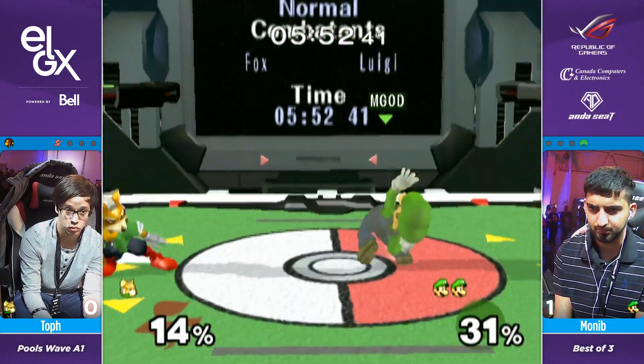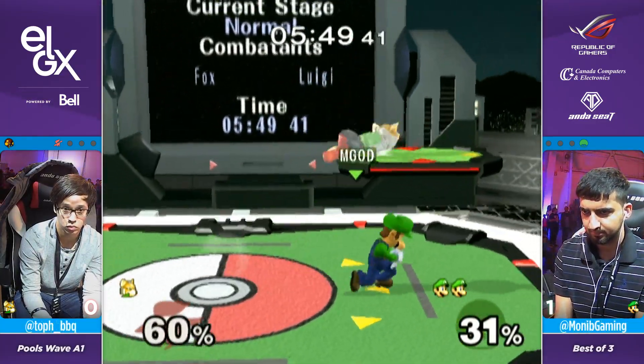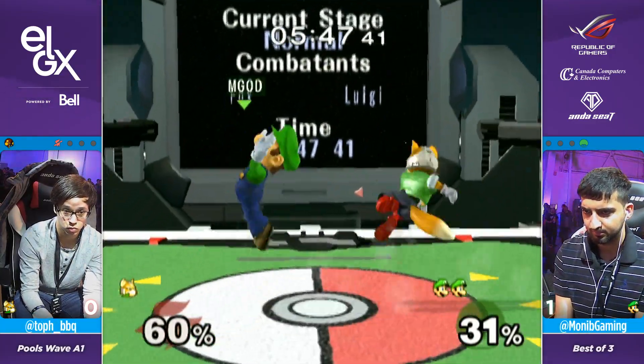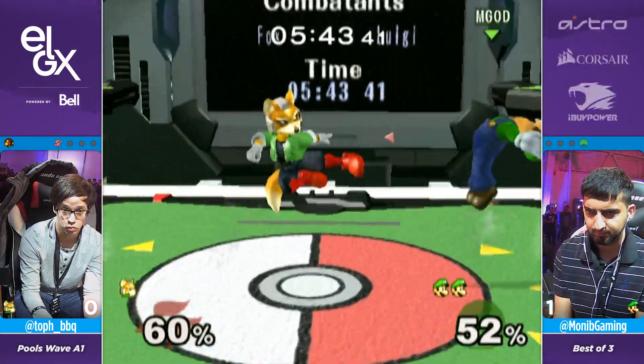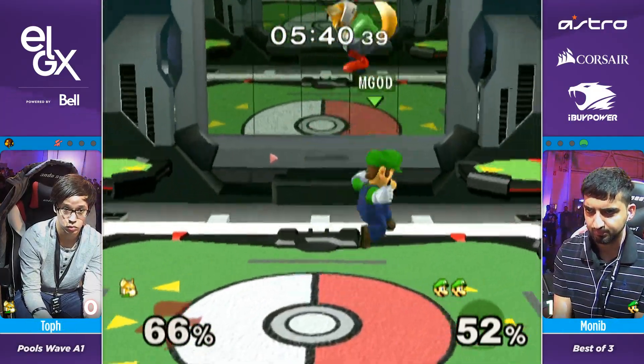He knows that up throw up air does not work on Luigi — he will nair you. They just charged the down B — Monim is going in. These wavedash mix-ups are getting Toph. He gets the grab but no conversion — probably thought he was going to DI slightly differently.